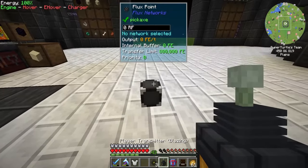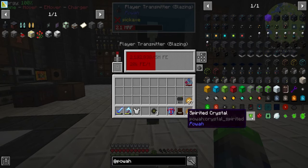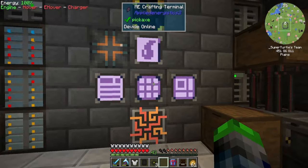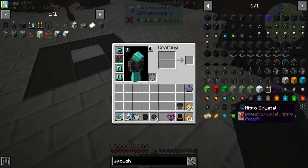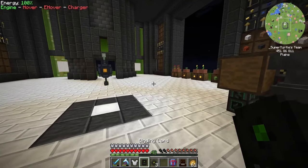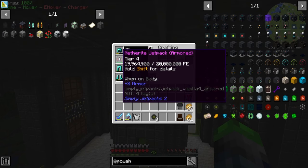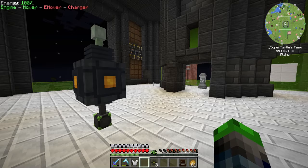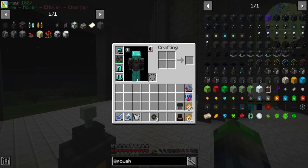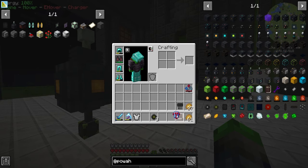It's looking for a binding card — blank card, we probably need to throw that in. Need to do the binding card. Right click to bind — okay, it's bound to me. Let's throw the hover on and fly up top. Look at that! I don't think it's using too much power. Let's wait till we hit the ground. It's using so much — boom, back up to full power. But it won't charge when it's active.